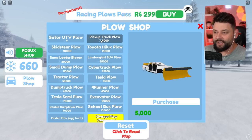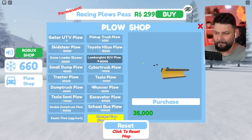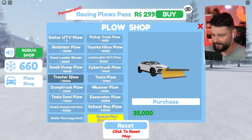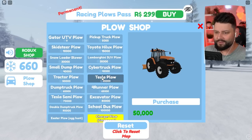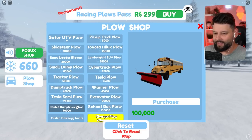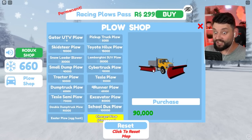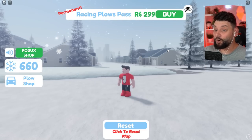If I can get 5,000 snow, I can then progress to a pickup plow. We can go all the way down the list - there are Toyota Hiluxes, Lamborghinis which is really crazy, tractor plows, even a Tesla plow. There's a school bus plow and a double dump truck plow with side scoops!